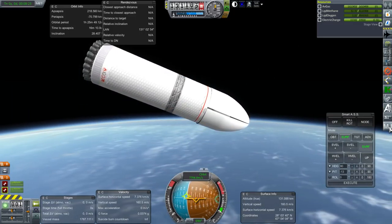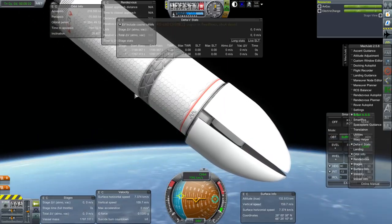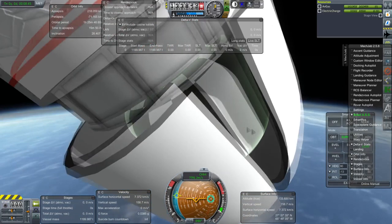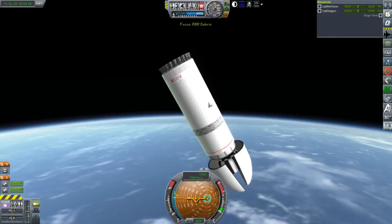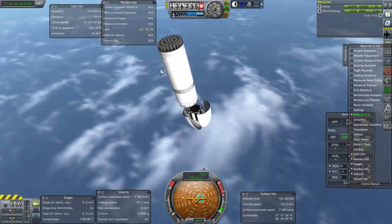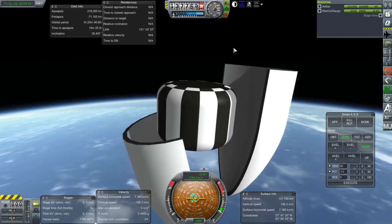I maintain that if I get the trajectory perfect, we can do 1,200 tons to orbit. Let me just separate off the payload to demonstrate that it is 1,199.987 tons — that's what this is. I can increase performance by making it a balloon tank or doing some shenanigans like that. For now, let's just call it 1,150 tons to orbit, but I think I can get 1,200.